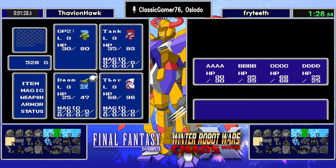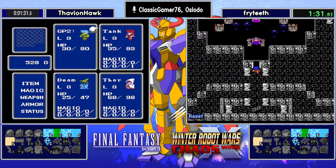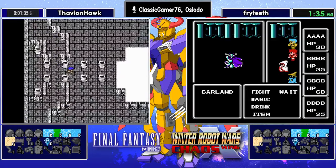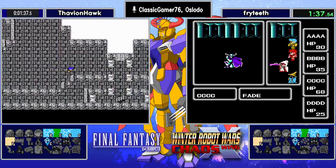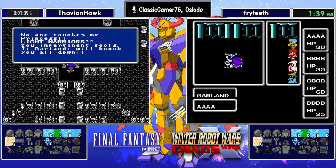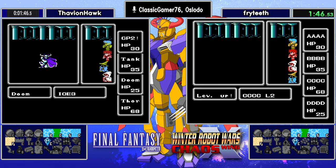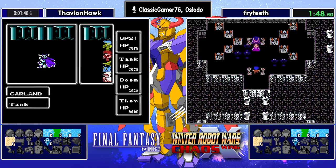Looks like he's going to take a save and then go say hello to everyone's favorite disgraced knight, Garland. Safety save — always a good idea. Now he's bringing out the big guns: the Fade and the Ice 3. Thavian Hawk also drawing his Garland. Garland taking a Fade to the face and just shrugging it off. He is not messing around today.